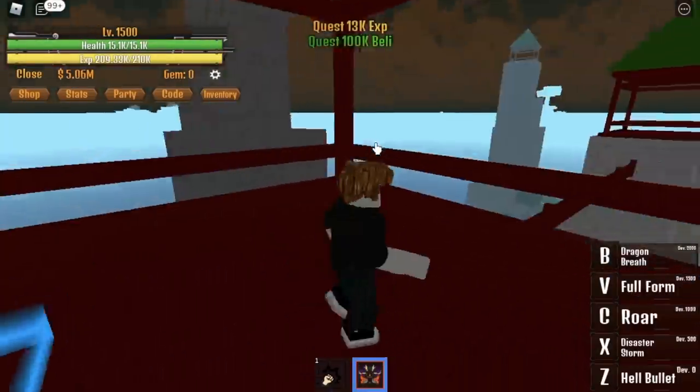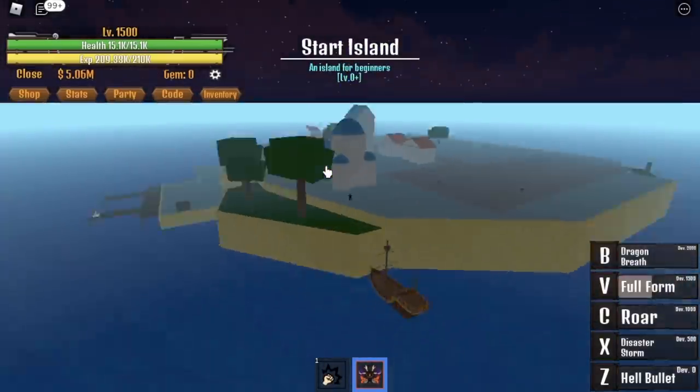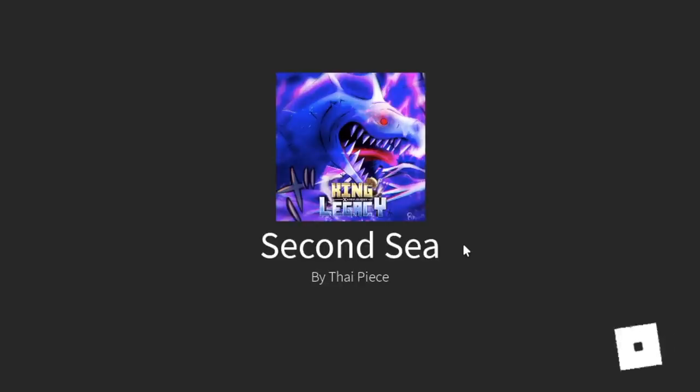Now we need to go back to the War Island and give it to the Traveler. And after that, go to the first island, the starting island. Here we are at the start island — talk to the Elite Parrot. And after that, we can now go to the second sea.